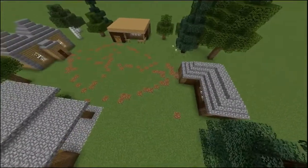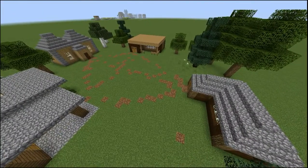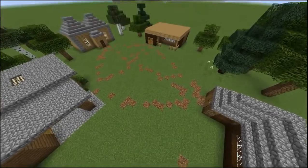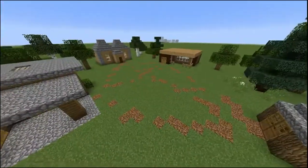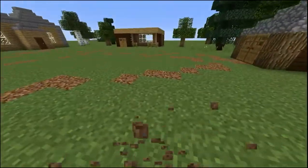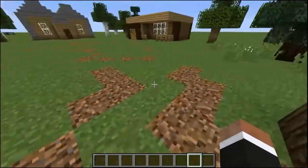This is just a little command block contraption that I made. I know there's definitely a more efficient way to do it, but essentially what it does is it slowly replaces the grass that you walk on with coarse dirt — mainly because I thought it was kind of a cool thing to see where you were walking and the kind of paths that you took.